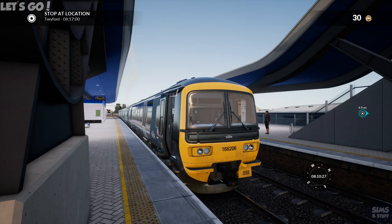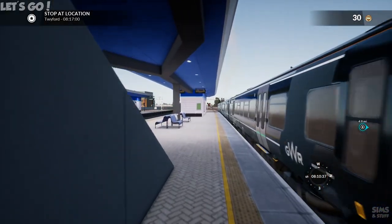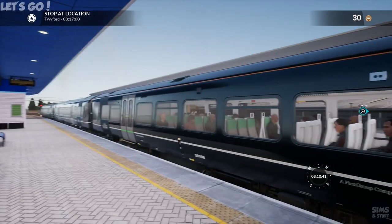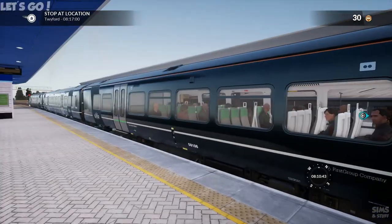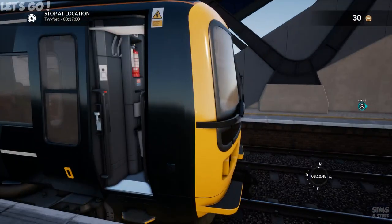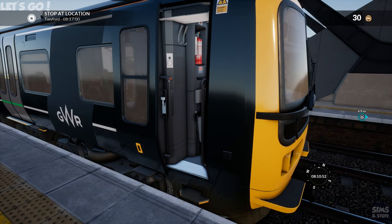We're back in Train Sim World somewhere we haven't been for a while — back on the Great Western Main Line in a Turbostar. We're not in the middle of a route; we just started a scenario and it's jumped me straight in. We've got to stop at Twyford, so without further ado let's jump on board, grab that guidebook on how to drive this thing, and let's go.